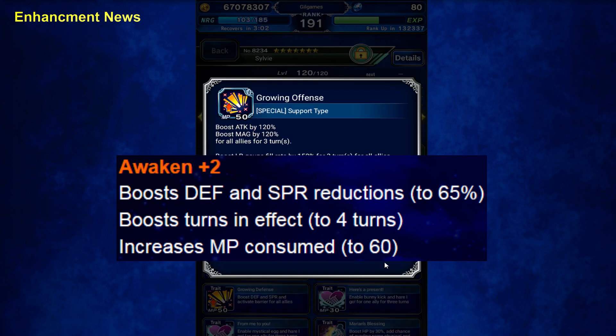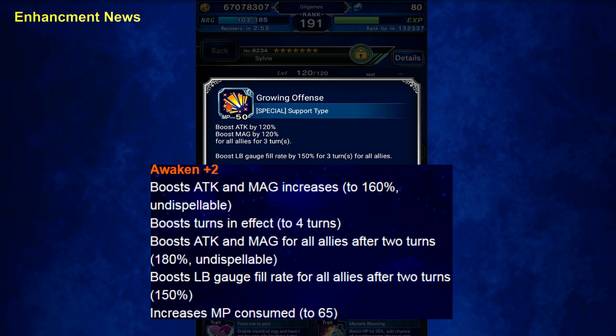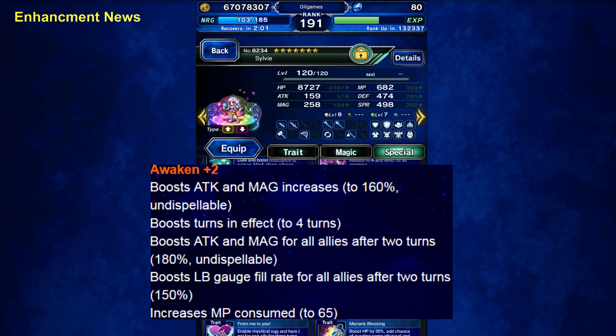This is so weak nowadays — 120% boost to attack and magic for 3 turns, LB fill rate 150%. It got changed to 160% and it's undispellable. That might come in handy in certain situations. It lasts 4 turns. On turns 3 and 4, it turns into 180% undispellable. The LB fill rate is still 150% for 2 turns, and on turns 3 and 4 you get another 150% LB fill rate boost. So 180% undispellable — that's pretty darn good. I'll take it. The key thing is it's undispellable.